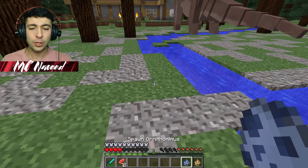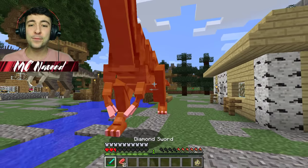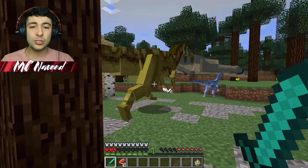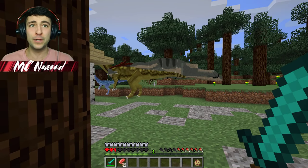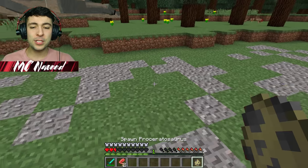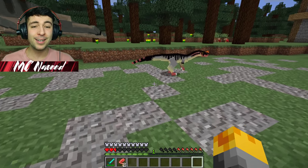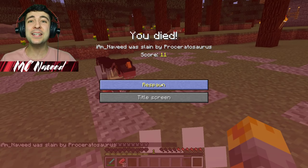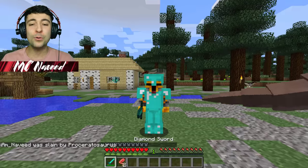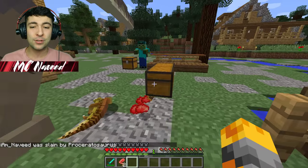Let's spawn the Ornithormimus. It's like a water one! He's after us now! This dinosaur is so hungry! I don't know why he's going around and killing everything — he doesn't finish them off. I'm going to spawn the Procetosaurus. I've definitely said that one wrong. This guy has got a cute spike on his head. And he's dangerous as well! What's with all these dinosaurs being super dangerous?